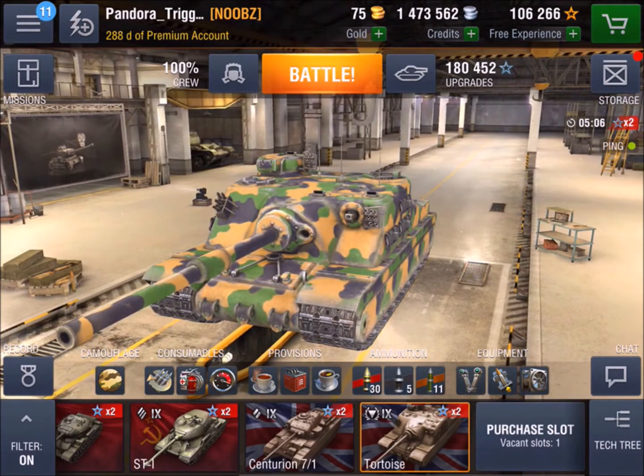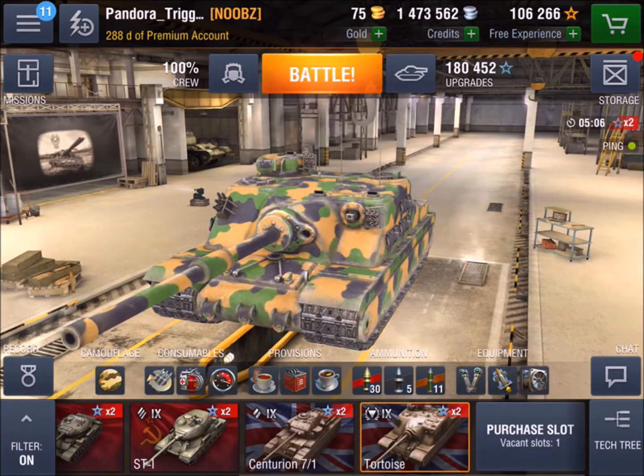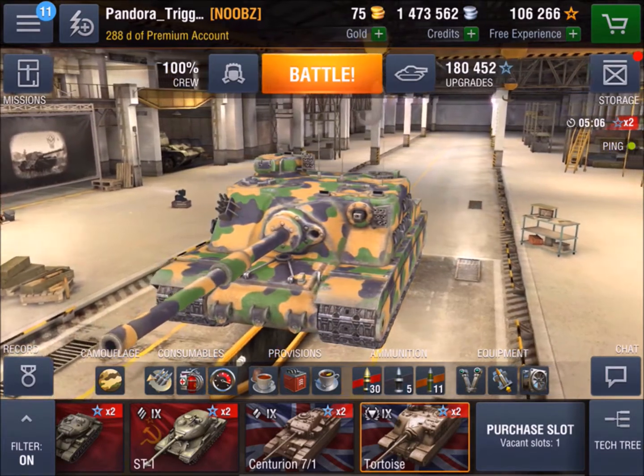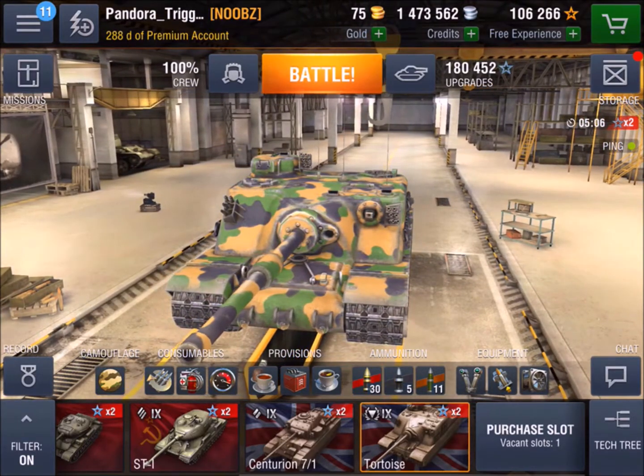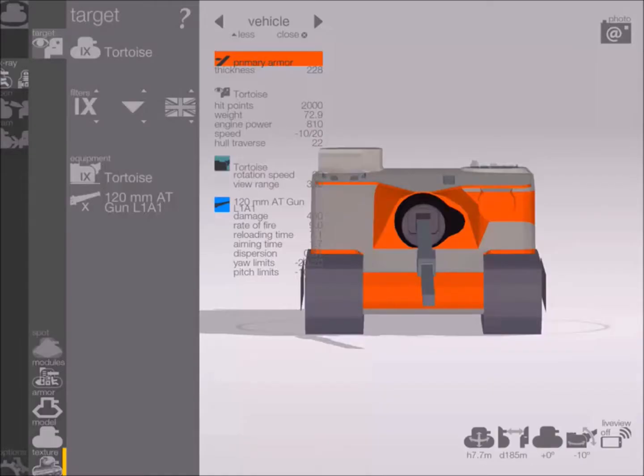We're going to talk about that a little bit later. Being called a Tortoise, it is a slow tank — top speed is 20 kilometers an hour. That's not the slowest tank I've ever driven, but bear in mind this is a tank you have to keep in the game and support your team. Looking at Armour Inspector, the primary armor is 228mm. That does decrease when you're shooting the left-hand side, which goes down to 171mm. There are other areas at 101mm, and if you're on a downward slope, be careful — there's only 25mm on the roof.